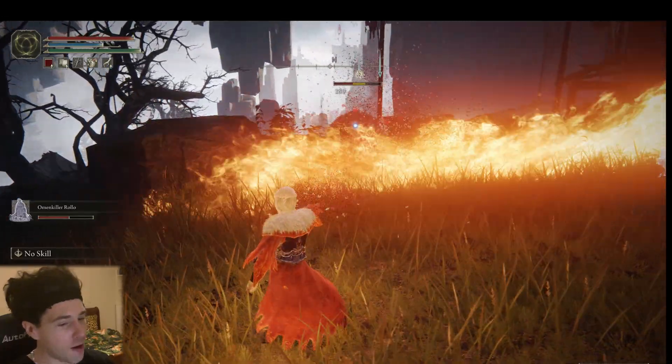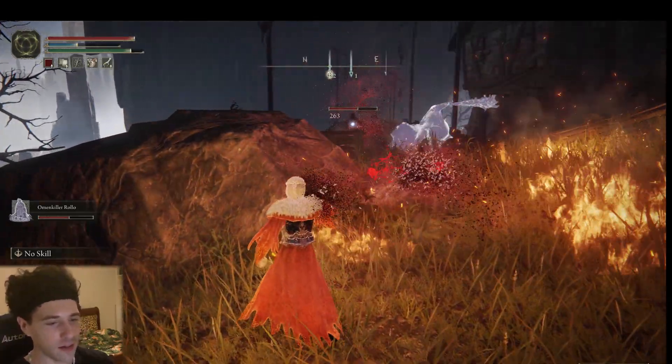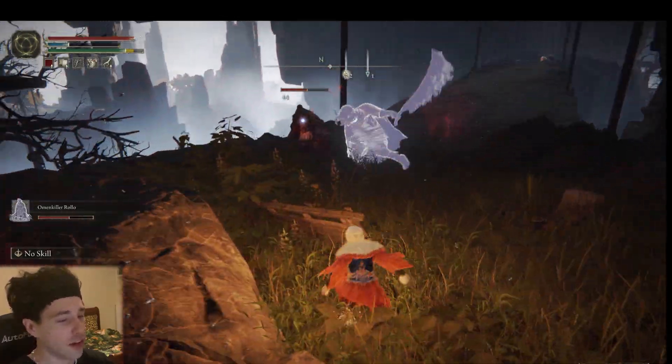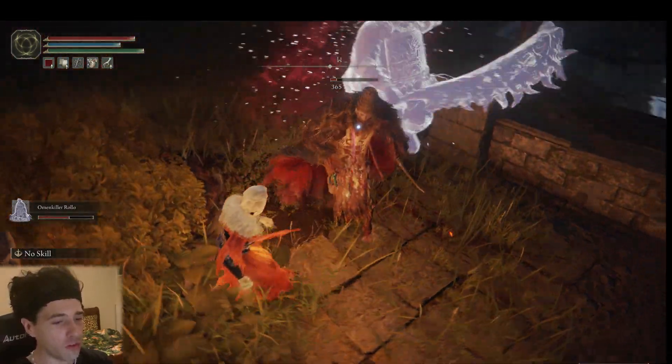This Rollo you see here, I haven't even leveled him up. So this is him on level 1 — imagine him on plus 10, it's gonna be crazy. On top of the cleavers, he also breathes fire which, as you can see, is a great area of effect attack.